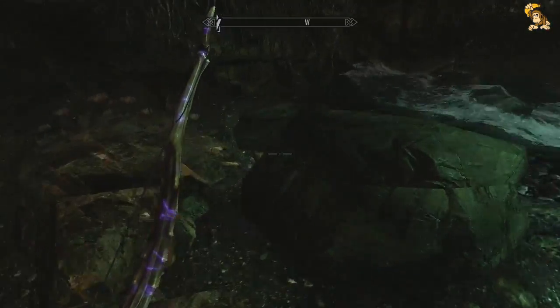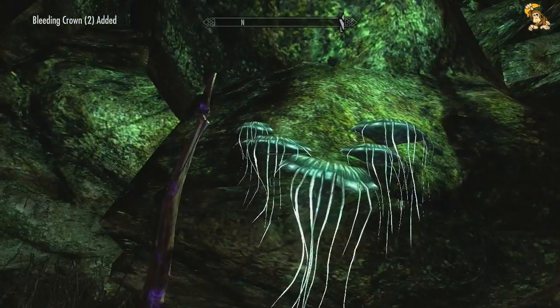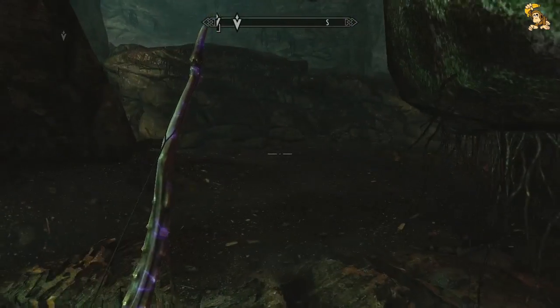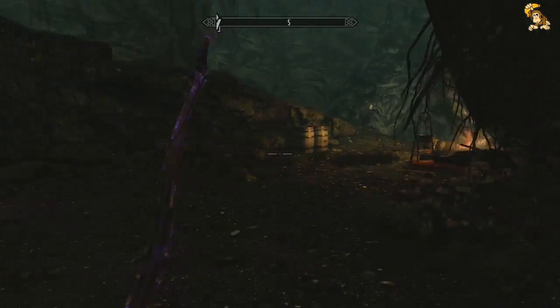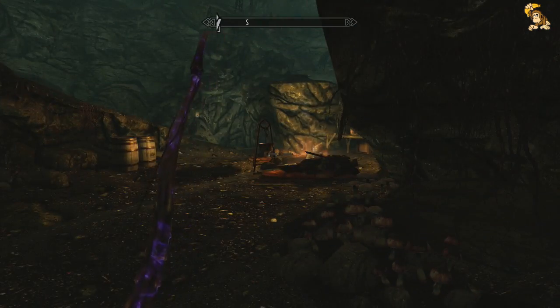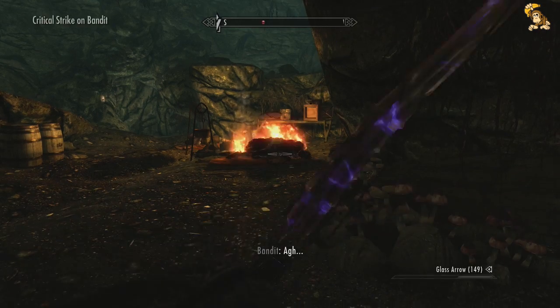Corundum is useful in steel when you combine it with iron ore, but at this stage in the game I'm not really that interested. So what I'm probably going to do at some point is switch out my ebony armor for some kick-ass dragon... oh, hello. And they're sleeping. There's one down.